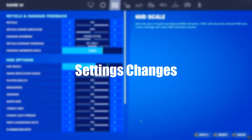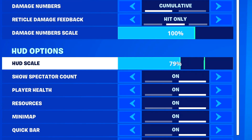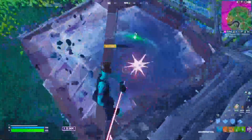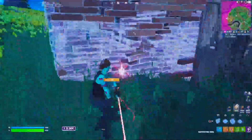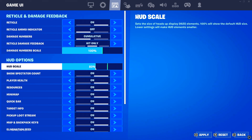Starting off with a couple of settings changes. The first settings change is the HUD scale — make sure it's at the very least 80, if not 100. Anywhere between 80 to 100 is advisable in my opinion. I personally use 65, but I only do that because I'm not a controller pro. If you want to be the best possible player you can be, definitely go 80 and above.